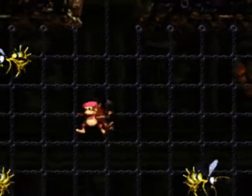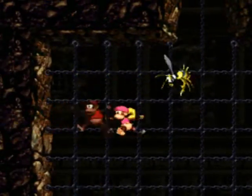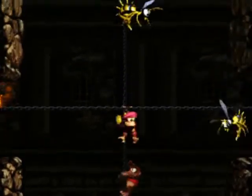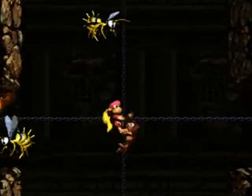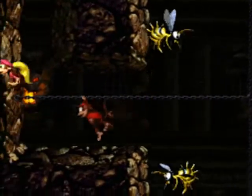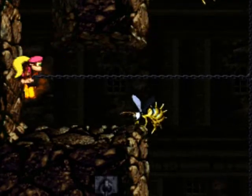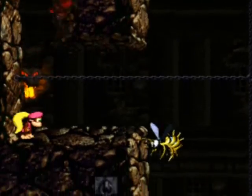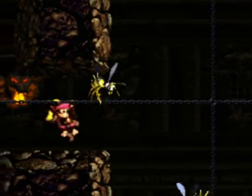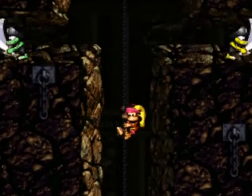I wonder if I should be using Diddy here, but I'm doing fine with Dixie. Diddy is the faster climber and whatnot. The level is certainly possible with either Kong — it's just a planning issue. You can jump off of stuff by pressing the jump button while holding down, like so. I don't think I taught you that at all through the walkthrough, come to think of it.